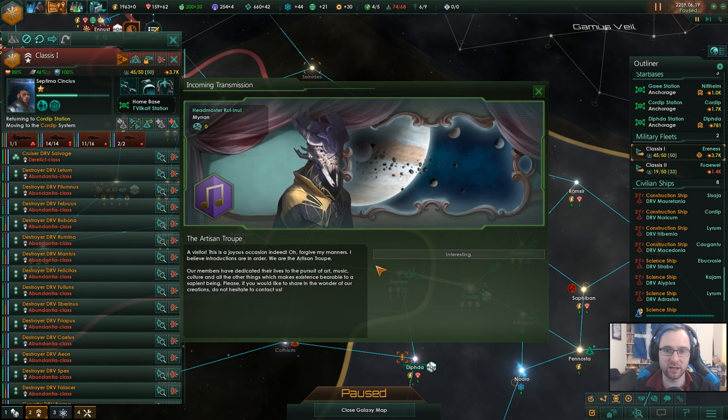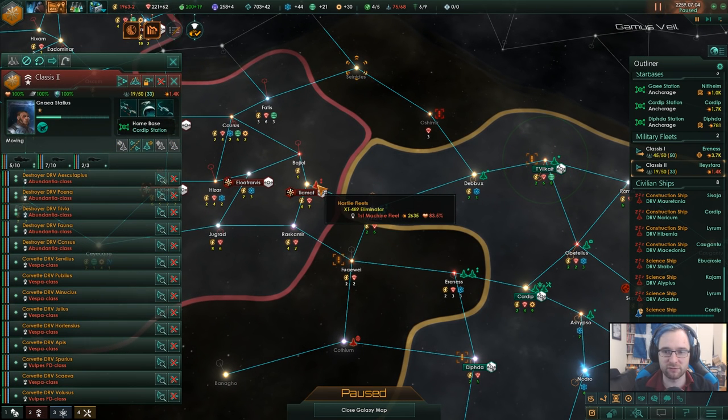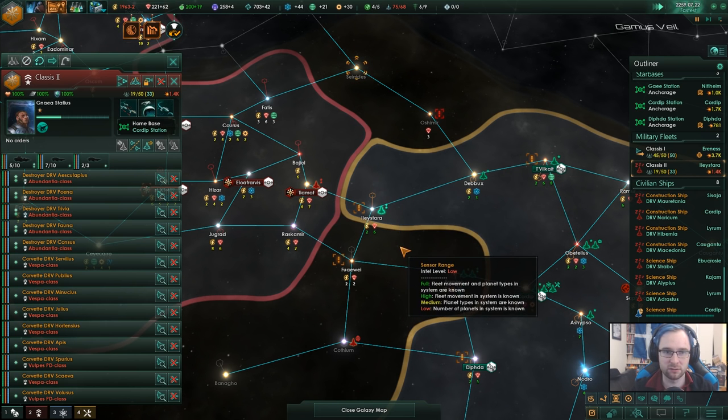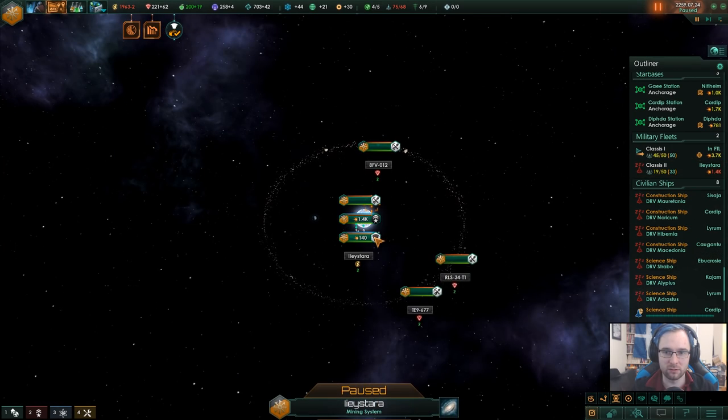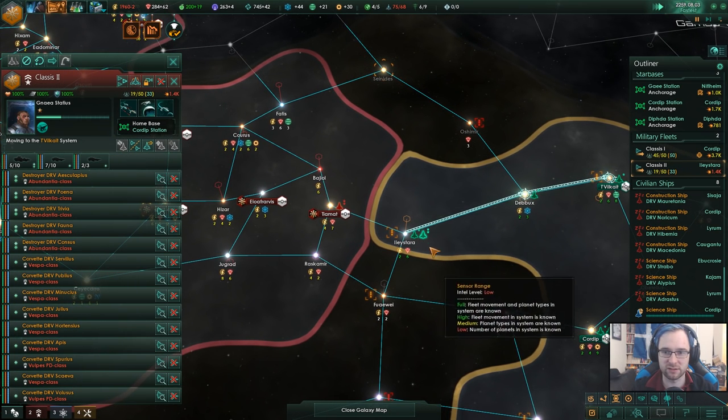We've met the Artisan Troop - not really useful at all. There's a 2.6 coming for us - that's not good. If there's a 2.6 coming you need to fall back to Tick-your-vet. You can't take that.